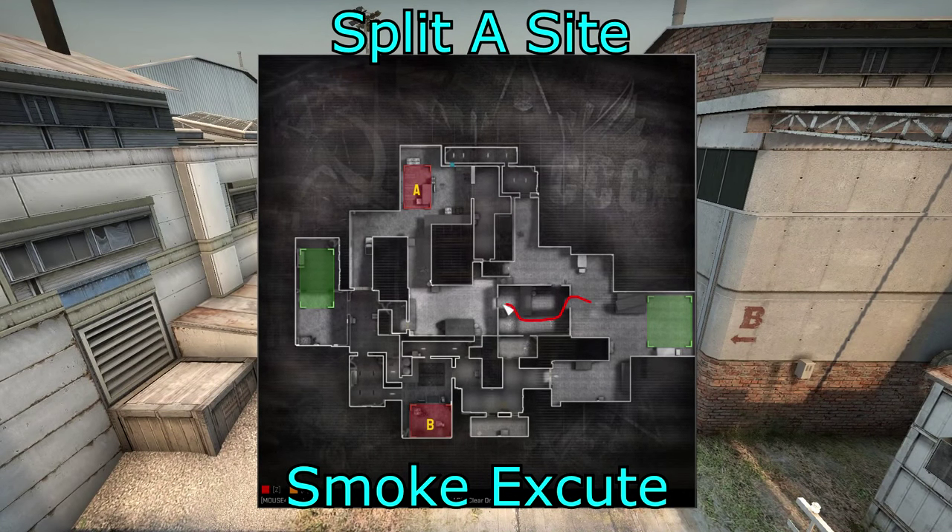Now let's have a look at the split A smoke execute. This is where we're going to put pressure on the highway area, A main, and the squeaky area all at once. This is a very strong execute if executed correctly, and MBK can be attained with relative ease. You can have one guy in squeaky, one to two guys in A main, one guy on the boost, and one to three guys in the middle area — maybe one in B main. Smokes are for Zcon, a sight smoke to block off quad, an MBK corner smoke, and a smoke at truck. Molotovs are for forklift, MBK corner, and quad.